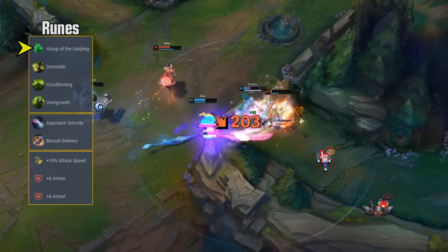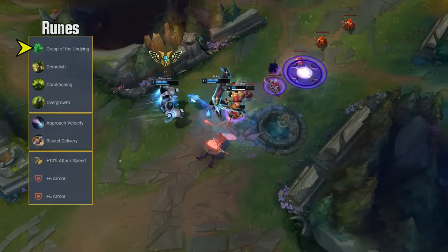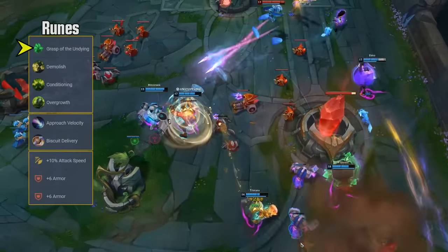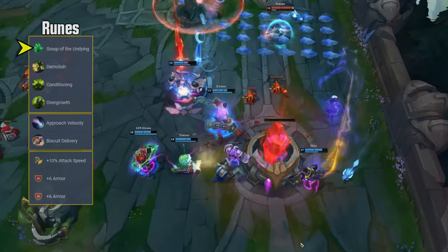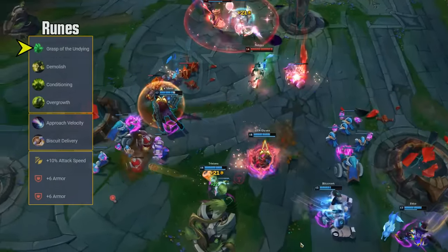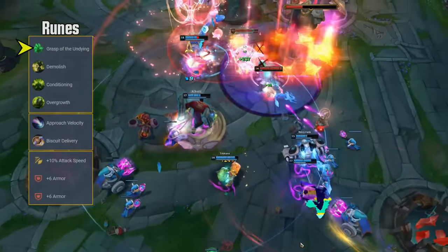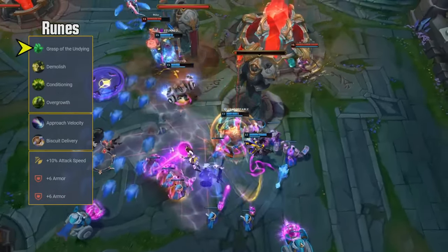In lane you're all about those quick bursty trades with Q plus auto attack, and with your extended auto attack range after hitting a spell, Grasp of the Undying is really easy to trigger. Additionally, this rune synergizes with Kaysanta's general game plan of scaling into the late game, because the max health increase will help you later on as well, not only for trading in lane. It scales with all the stats Kaysanta cares about, it is easy to proc, and it should be an auto-include for you.